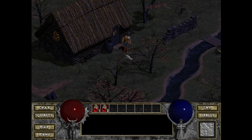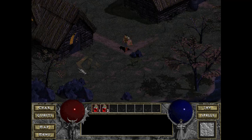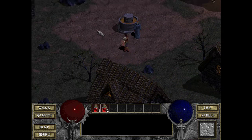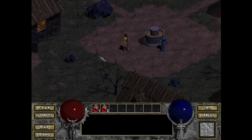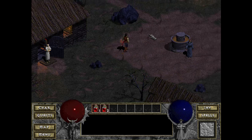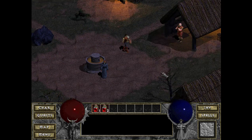You had a choice of three main characters — four with the Hellfire expansion — and it was a top-down point-and-click game. If you've never played the game before, shame on you. Looking at the interface without talking to the individual NPCs, just walking around town, it's a simple top-down game.